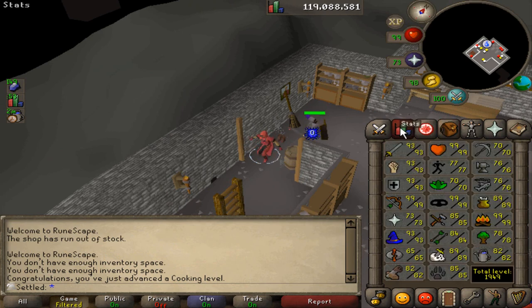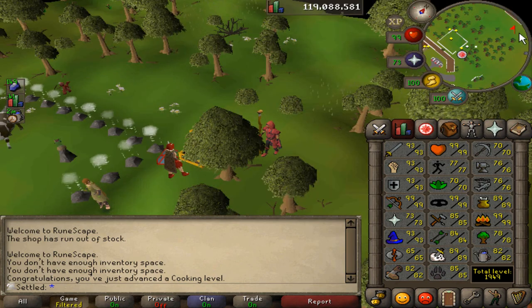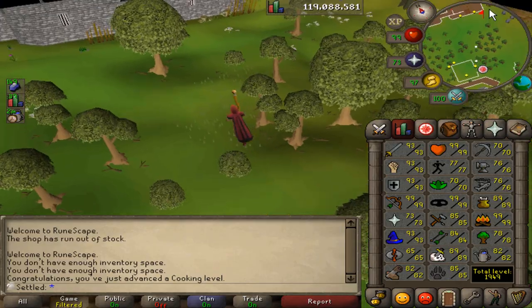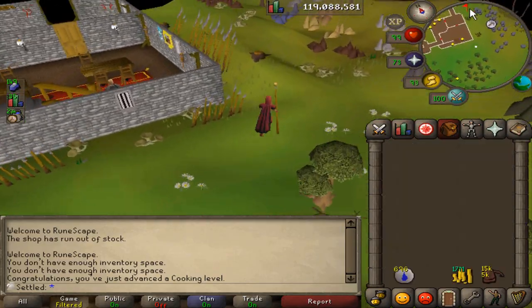I'm going to go get the stuff back from Zulrah, because that's where I've had it all this time. And we're going to do some smithing. I did have to finish up the last 200k XP with the regular RFD chest grapes because I ran out of noted grapes with about 200k to go to 89, and decided since I was already halfway to the level, I'd just finish it up. Kind of want to get 90 because 89 bothers me, but we'll live.